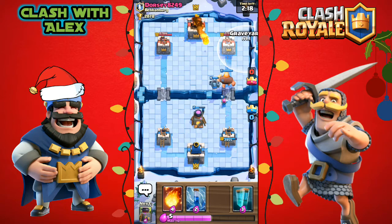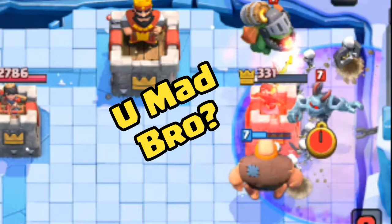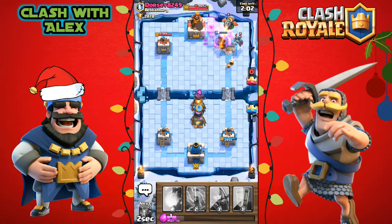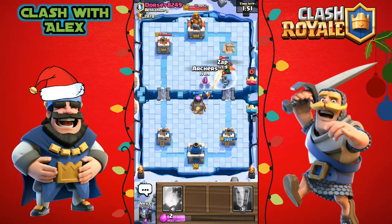He fireballs our main push, so let's put down a graveyard — he must be completely out of elixir after that big push. He placed an inferno dragon which locks onto our skeletons, but the skeletons are just gonna annihilate that tower. That's why I like this deck — you just need to get a giant and a graveyard on his tower and it's basically game.